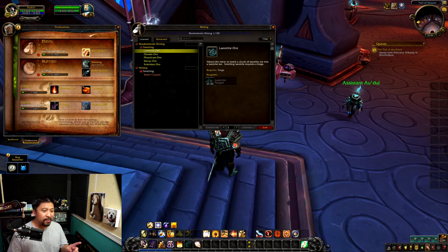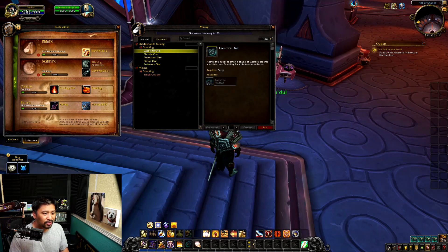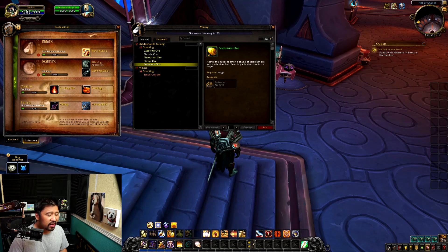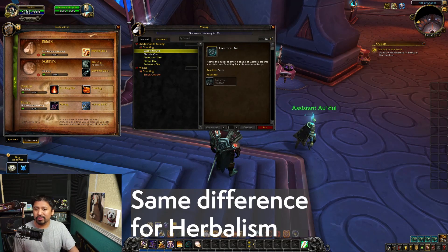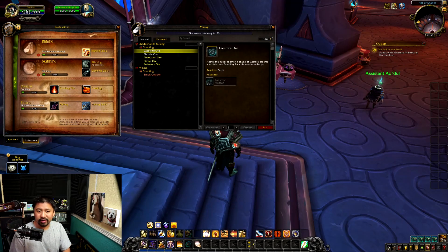One notable thing about mining is that in the learn tab, smelting is back. So we are going to smelt and take care of all these materials. There are five different kinds of ore along with lithium ore, so you're going to be hopping around all these zones to get the materials you need to craft the things you want to make.